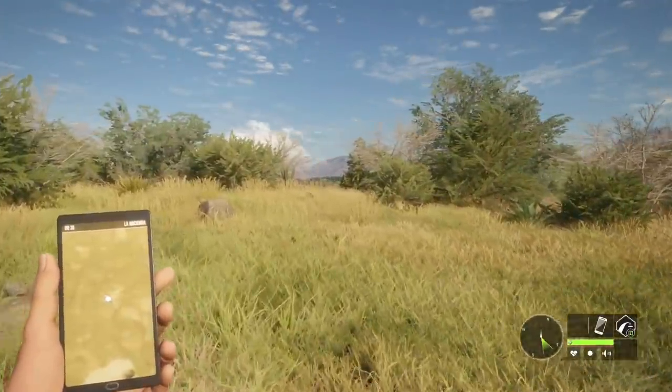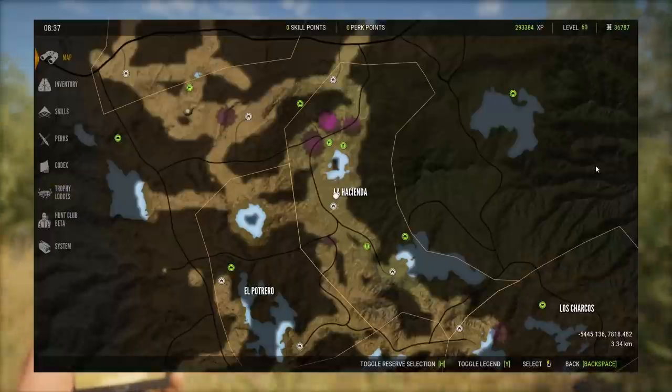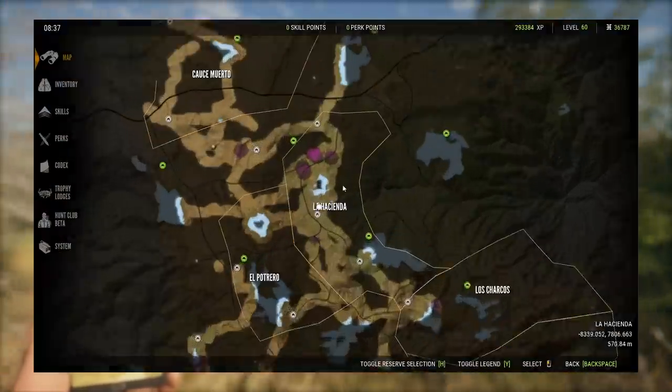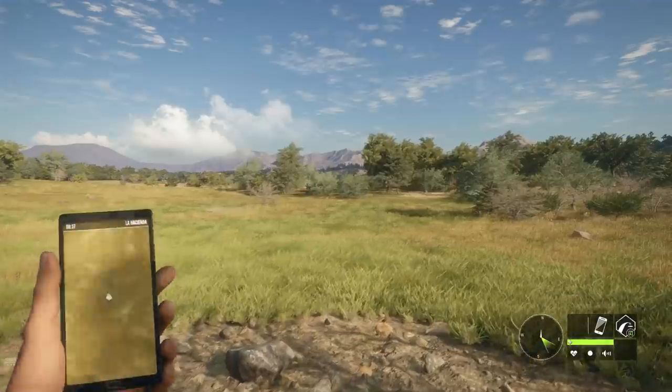It is currently 8:30, the beginning of Whitetail drink time on this map. The drink time is 8:30 to 11:30, and we're going to hit literally every lake on this map and just see what we can find for Whitetail. We are starting here in La Hacienda. I can guarantee we're going to see a bunch of Whitetail at the first lake, but after that, I'm really not sure.